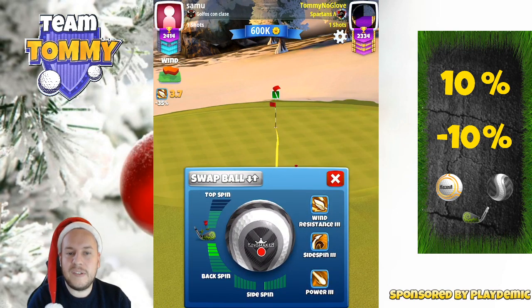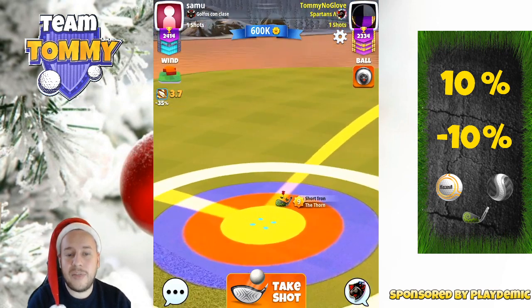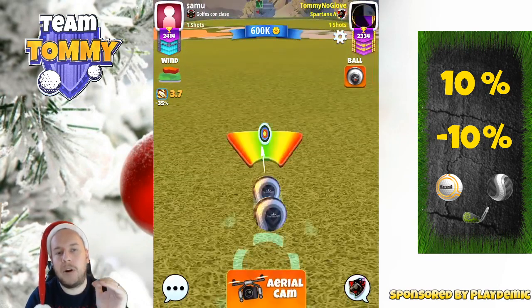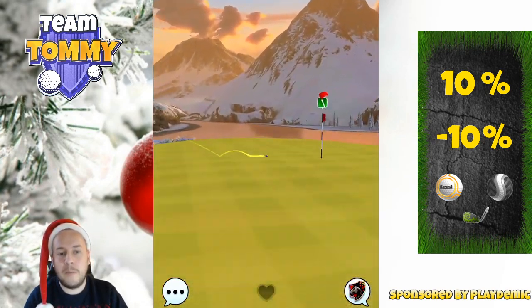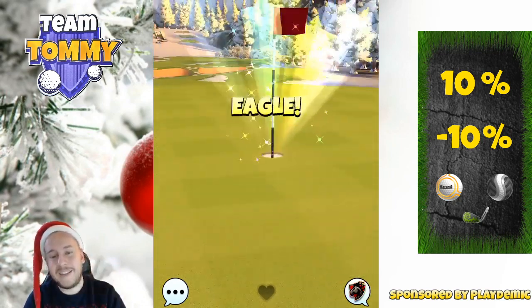The second shot is going to be played 10% uphill, which means the ball is going to be less affected by the wind than normal. We need to keep in mind that we must have at least three bars of backspin on our short iron, because we don't want to bounce on the uphill slope just before the green. We want to land on the fringe or on the green for a more consistent result with our shot.